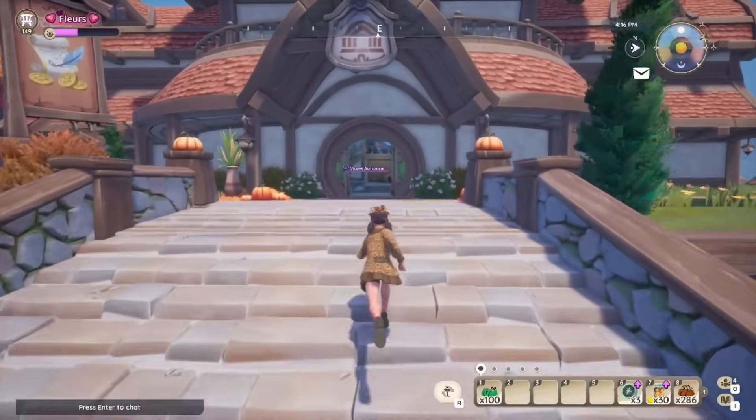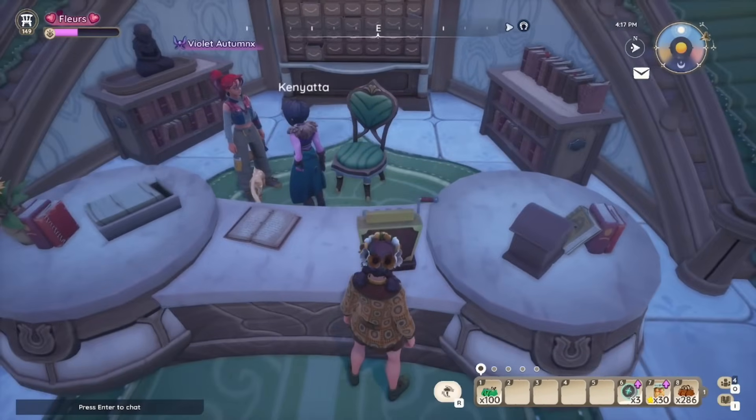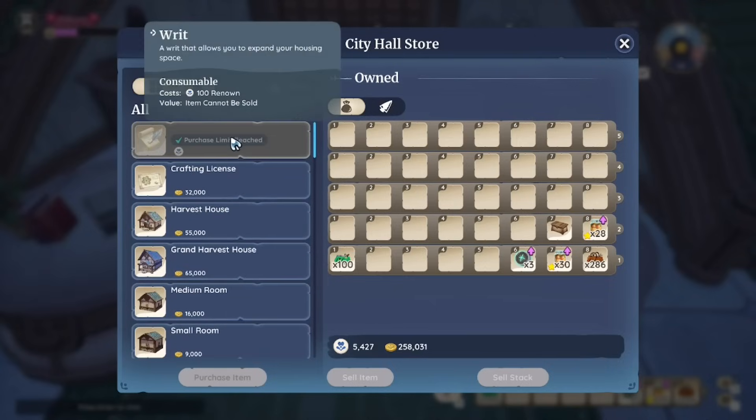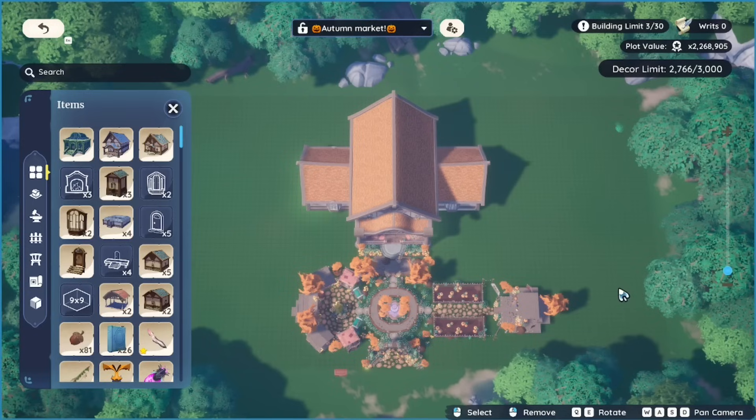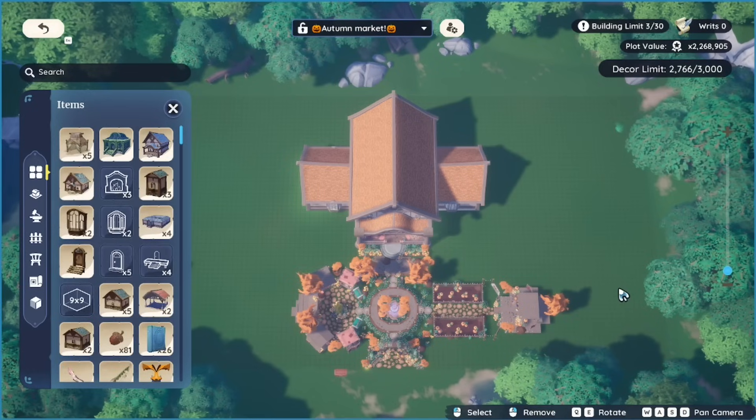These pieces will be purchasable from the brand new yard work store located in City Hall. To buy these items and unlock the yard work store, you will first have to unlock all of your available plot writs, meaning you'll need to have expanded your plot to its maximum size. If you haven't done that, get doing that straight away because you need to get your hands on these pieces ASAP.